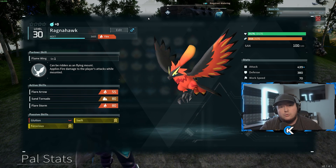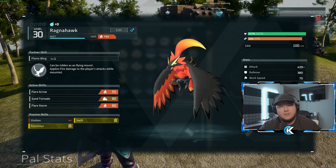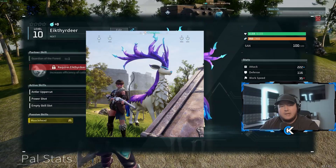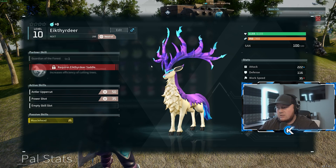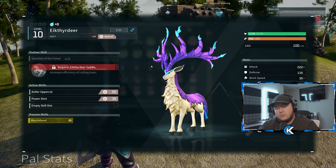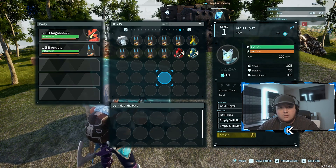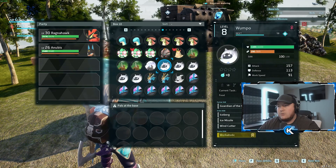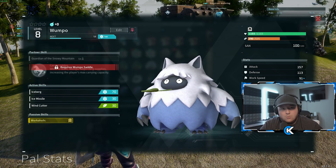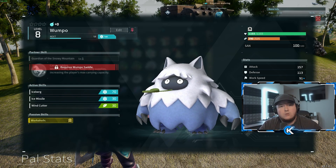The next task is Lumbering. This is more of a preference. I personally prefer the Deer — the only thing the Deer can do is Lumbering, so it won't get distracted. The Deer has level 2 Lumbering, and you really don't need that much wood in the beginning. Just let them farm wood in your base. If you want something better, you could go with the Wumpo, but that's more of a late-game Pal. For early game, definitely go with the Deer — you can easily go out and catch one.